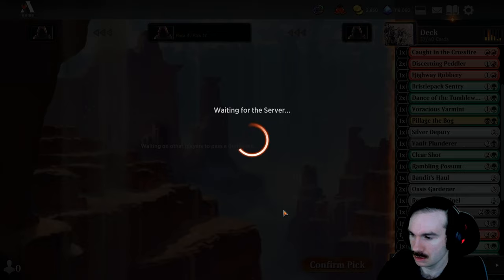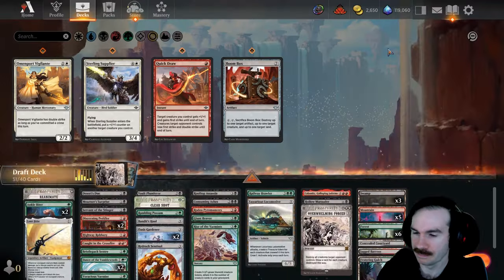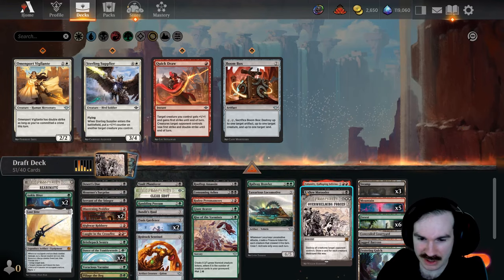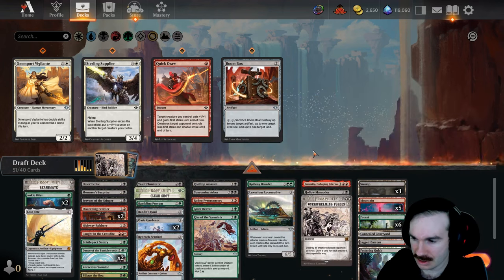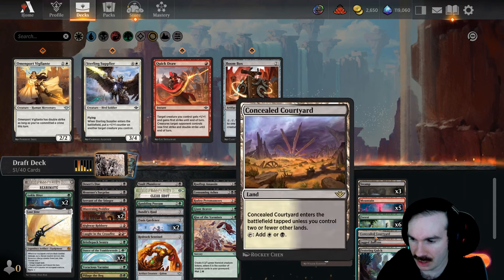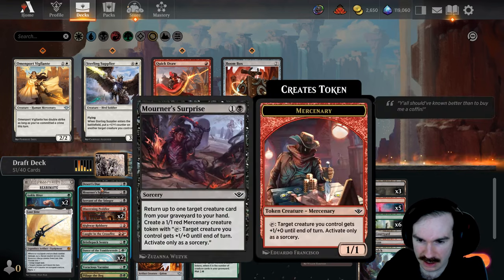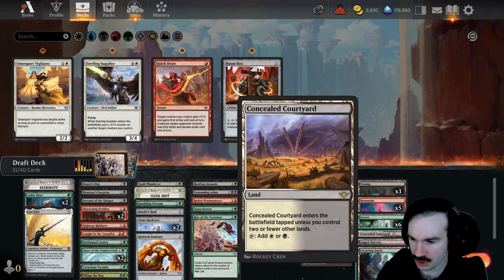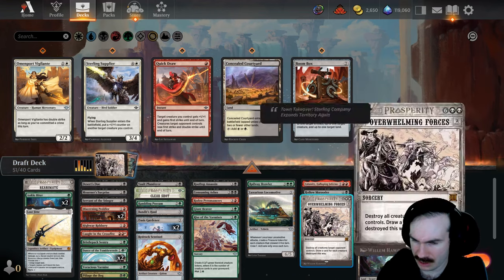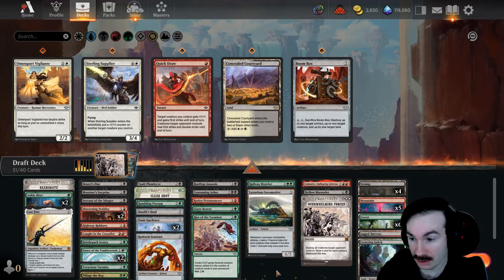That was quite the draft — we kind of started with our finishers and worked our way across from there. We have all this three-mana ramp which is a little bit awkward, but we have enough cheap stuff and I think we're actually okay. We have enough fixing to pretty comfortably play this, and I don't think we need the extra tap land — it doesn't really do much except make deserts do slightly better. I might just dump Rise of the Varmints — I have to make a lot of cuts here.